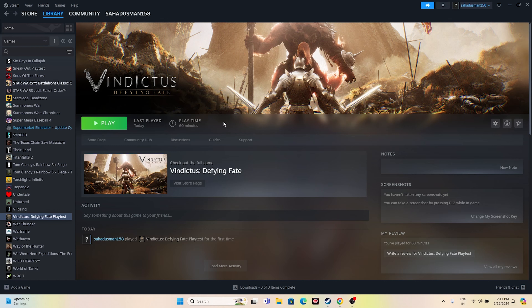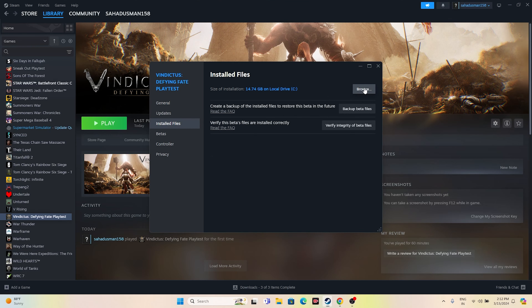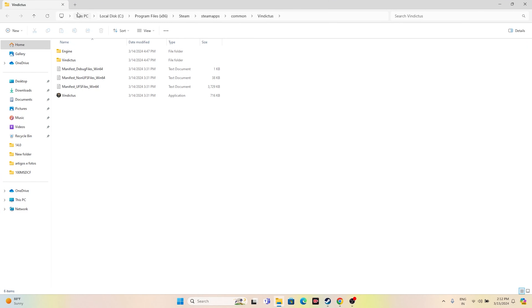If the issue is still there, the second step is all about launching the game from the installation folder instead of launching it from the shortcut. Go over here in the game, right-click and go to Properties, go to the Installed Files tab and click on Browse. That will take you to the installation folder located at: This PC > Local Disk C > Program Files (x86) > Steam > SteamApps > Common > Vindictus. From here, try launching the game directly from the installation folder — this has helped many users.